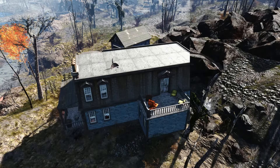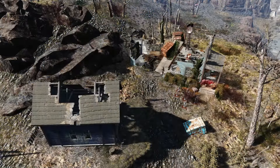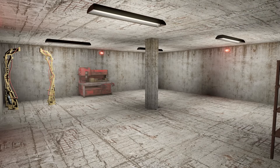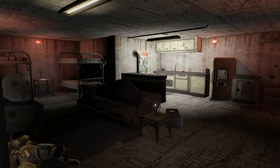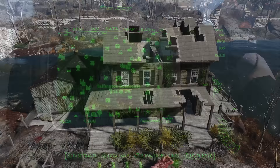You even get a deck with a nice view of the next settlement we're headed to, and that settlement is Kingsport Lighthouse. The massive hole in the roof is now patched up to make the second floor usable, and the side room makes a great bedroom. You'll lose a view of the night sky, but you also won't get nuked in your sleep.